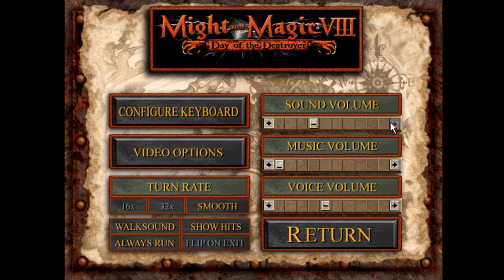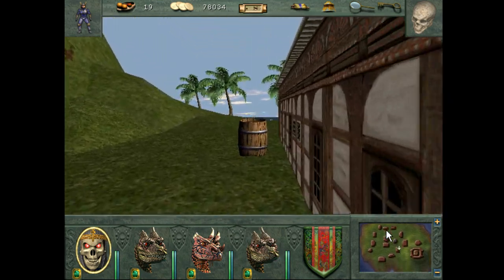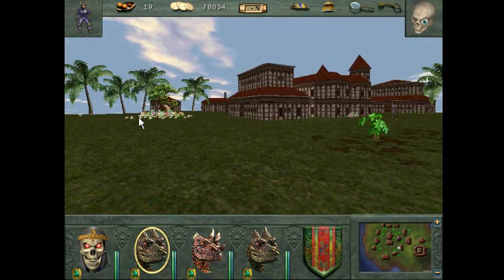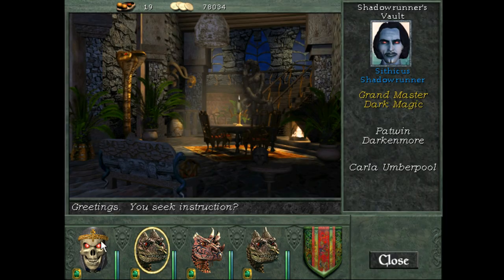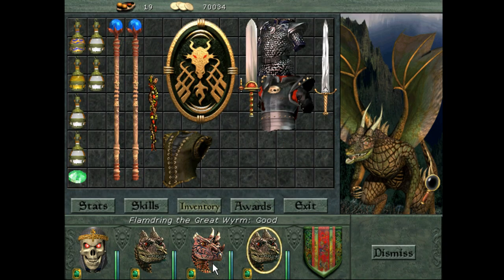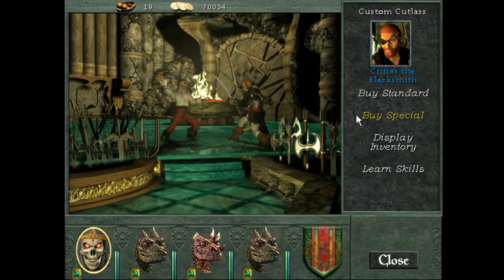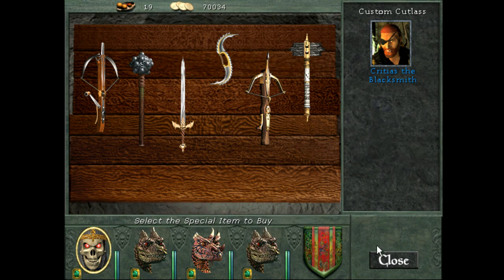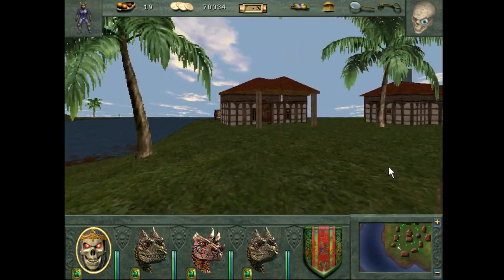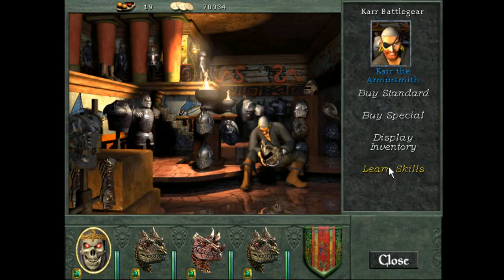Alright, the dread pirate Stanley gave us our thing. So we're on the island of Regna. We're going to get Wizard's Eye up. Grandmaster disarm is here, as well as grandmaster dark magic which we might want to pick up since we're here. I think we have Armageddon just lying around waiting for us too — or soul drinker. Another spell learned.